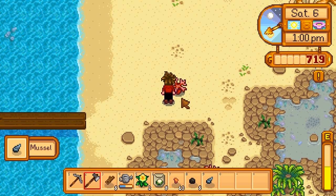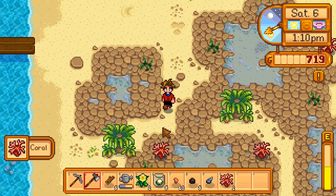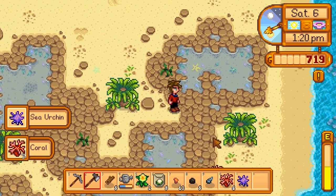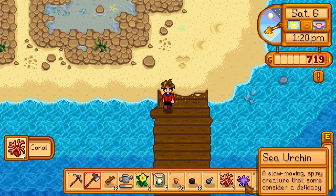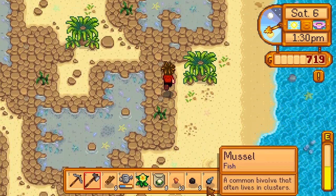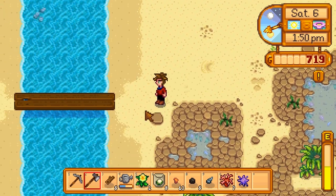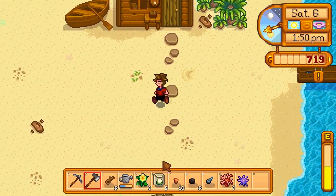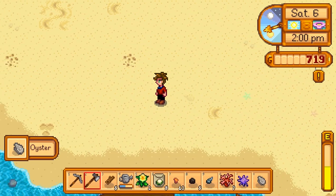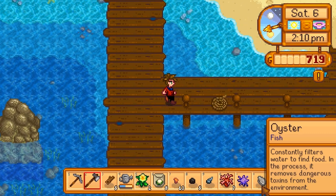Ooh, what's this? A mussel - a common bivalve that often lives in crustaceans. Coral. I bet this coral is worth a lot of money because of how much you have to put in to get this place unlocked. And a sea urchin! So I got seven coral, a sea urchin, and a mussel. This is a very small area but quite clearly a coral spawning ground of some type. Can I sell the mussel to Willy? Let's go chat with him. There's also an oyster - fish constantly filters water to find food and removes dangerous toxins from the environment.